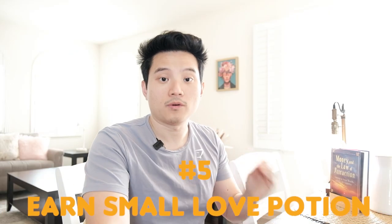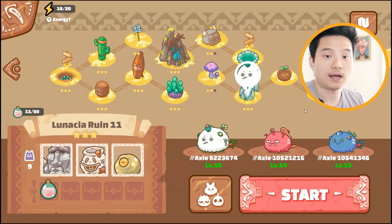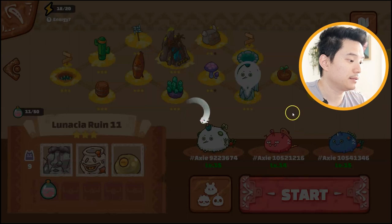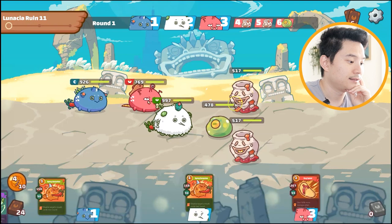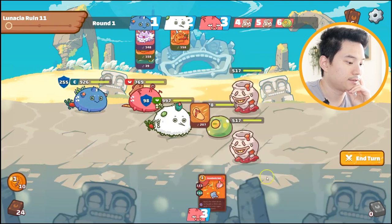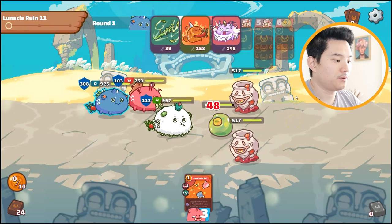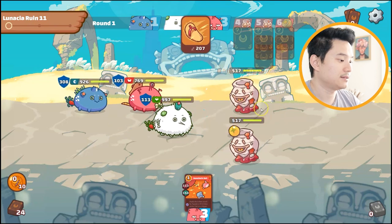Number five: Farm SLP — Small Love Potion. All you need to do is play the game. Go to the event mode, and the higher level your Axies, the easier it is to get SLP. You just play the game as normal — kill the mobs as fast as you can and you can earn SLP.